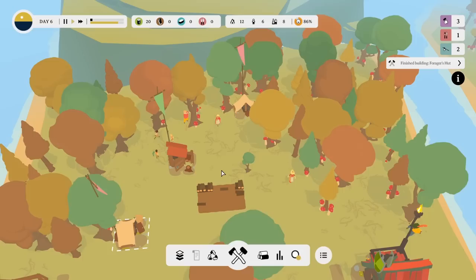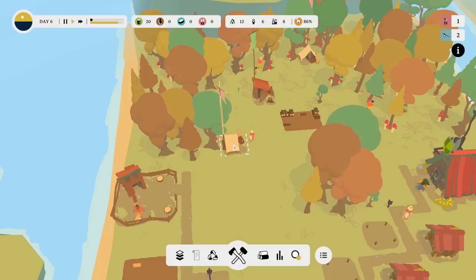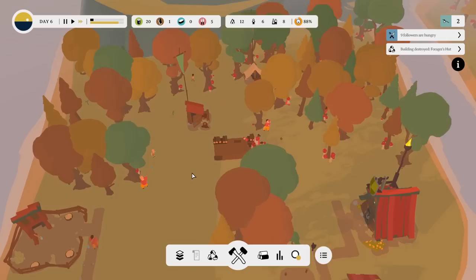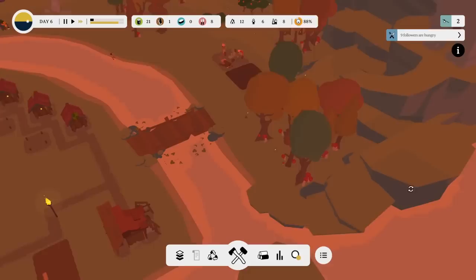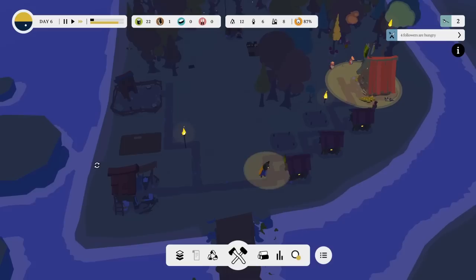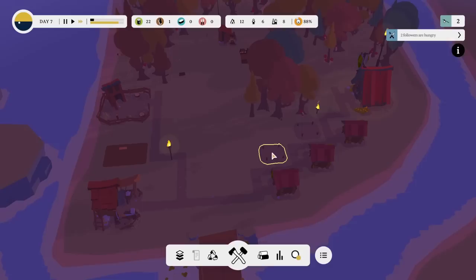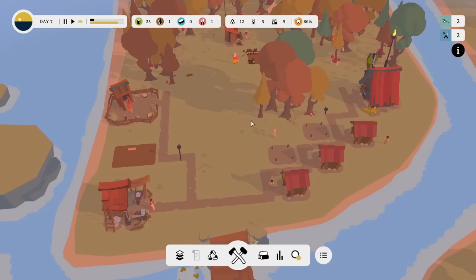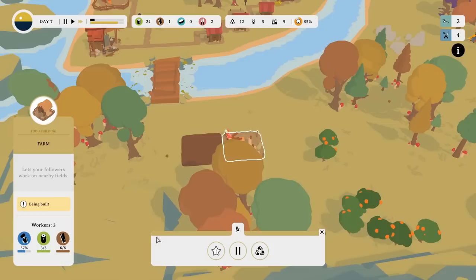Let's go for a couple of nice houses — we'll have a nice house right there, yes please, that can hold six more people getting us to 18. And another nice house right opposite so we've got a little street down here with Gerald in his fancy gigantic house at the top of the road. We need to prioritise the forager first though — otherwise we're all going to starve to death. The new forager is up and running — let's get some people into it very quickly.